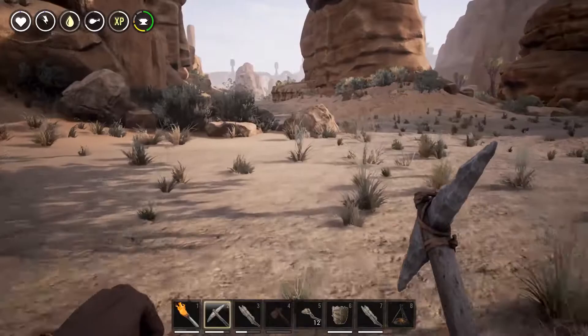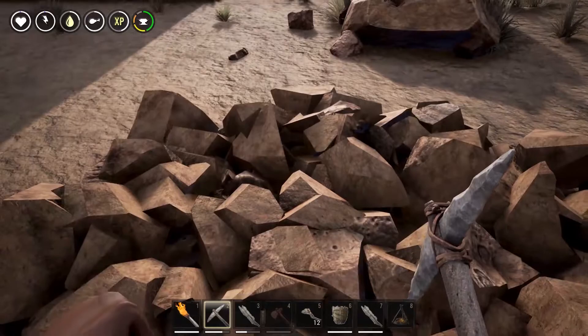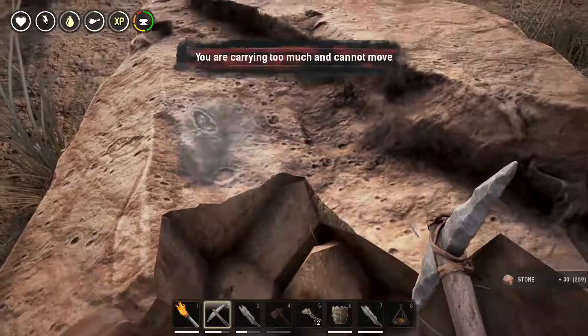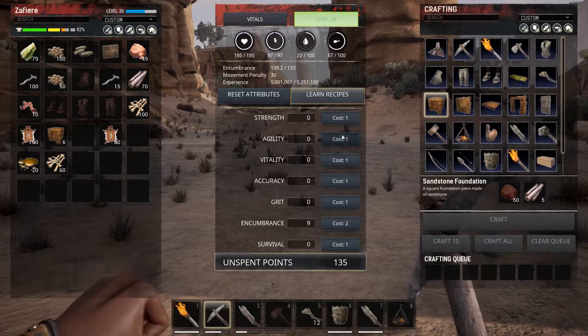50 stone — holy moly! Well, that's actually not very much because — check this out — that was 30 stone, that was another 30 stone, that was 30 more. I love the crumbling mechanics on this; it actually breaks where you hit it. How cool is that! But I'm carrying too much and I cannot move. Let's craft all these — yes, I weigh less now.